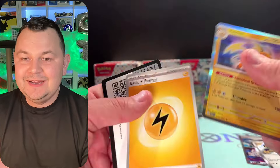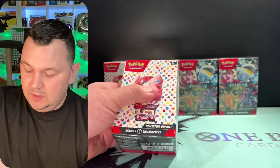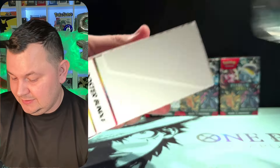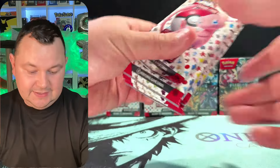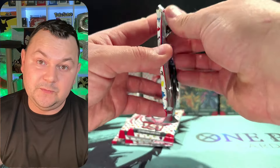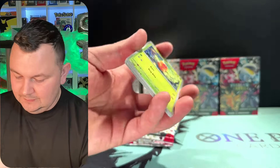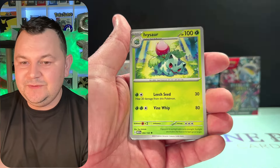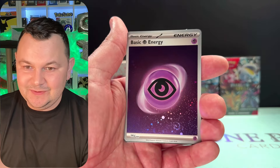We got the Roaring Moon shiny and the Iono SAR. Let's get into 151 and see if we can pull anything out of this one. We'll go 151, then Paldean Fates, back and forth, and we'll probably end off with 151. Let's see it — Goldeen! Man, 151 is so nostalgic, it's so beautiful.